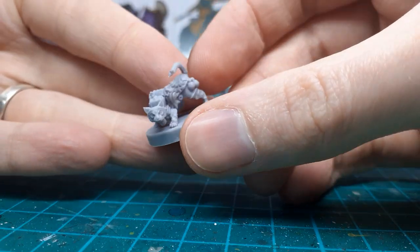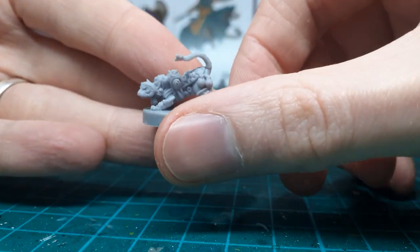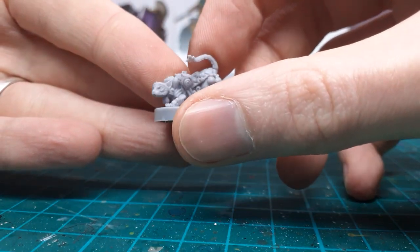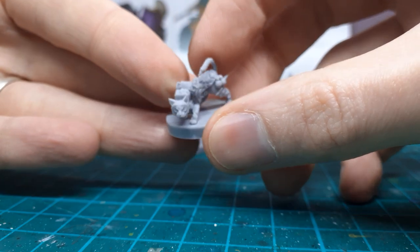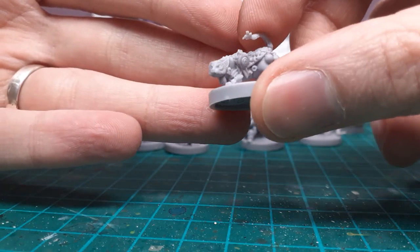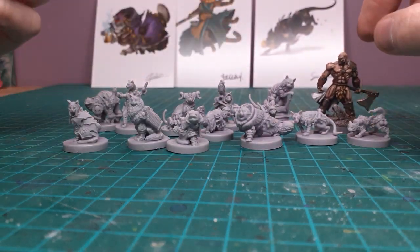This guy's got something on his tail as well — he's a sneaky little guy with some potions. Lots of character just in the pose itself and the bits and bobs on his back. That's all of them together.